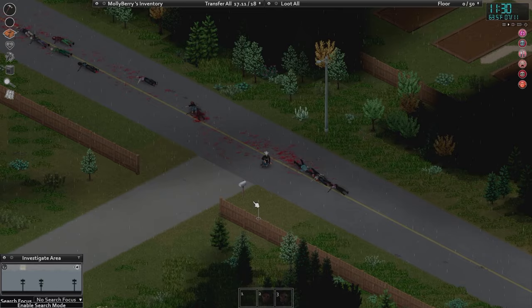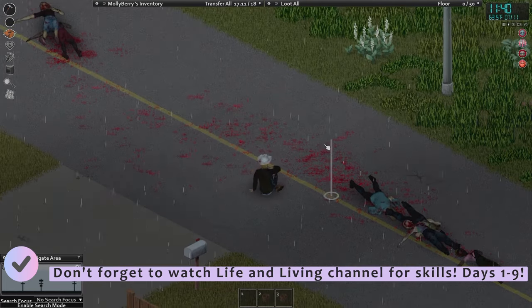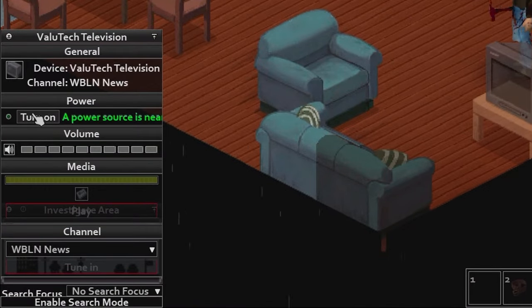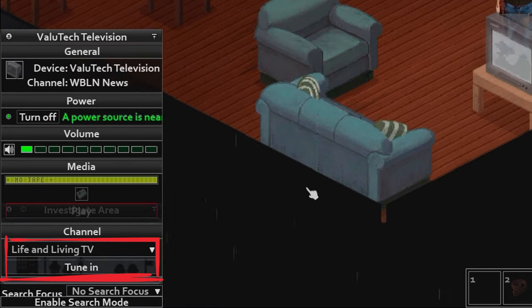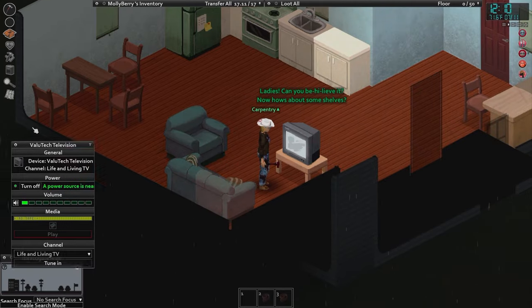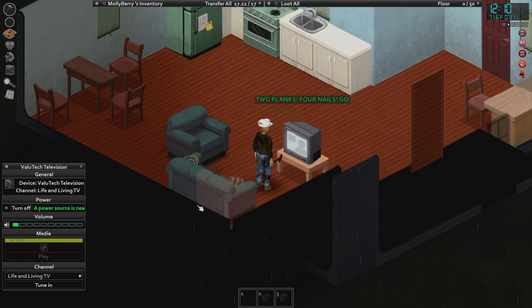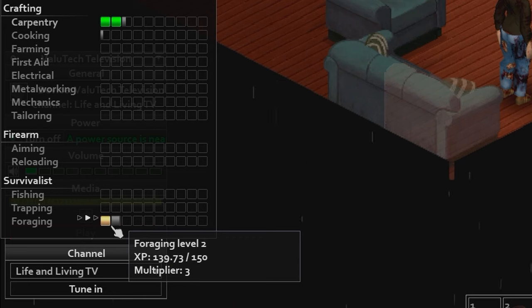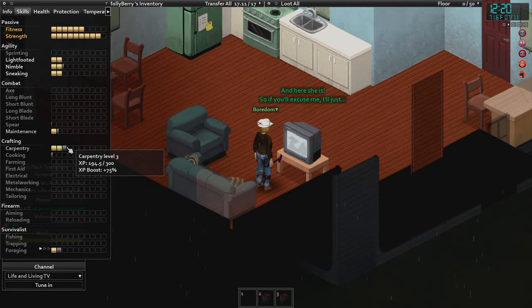Let's rest real quick. It's almost noon, so I think I want to go into one of these houses and watch TV real quick. We change it to Life and Living and tune in. We're learning carpentry — excellent. For the first nine days, once you get a watch you'll be able to tell the time. At 6 a.m., noon, and 6 p.m. every day for the first nine days, you'll have TV programming that helps you level your skills.